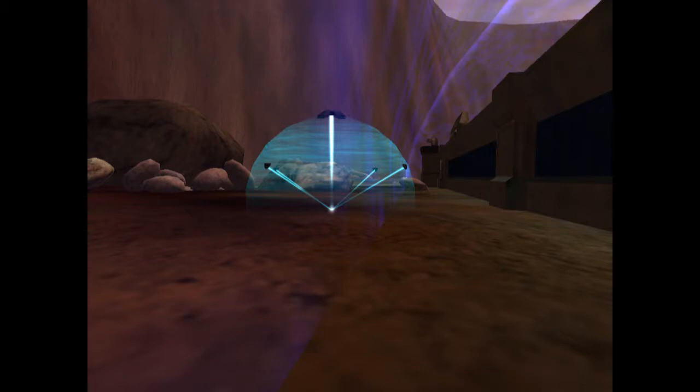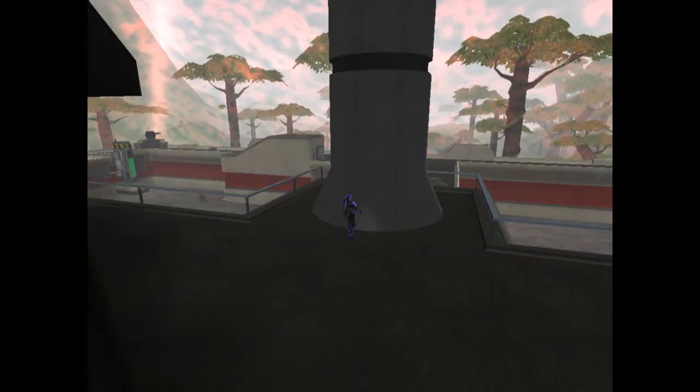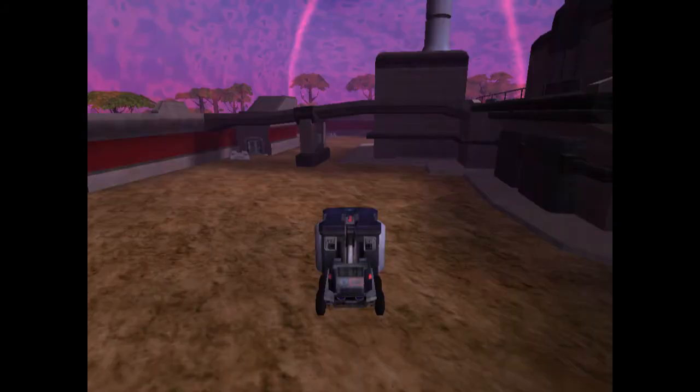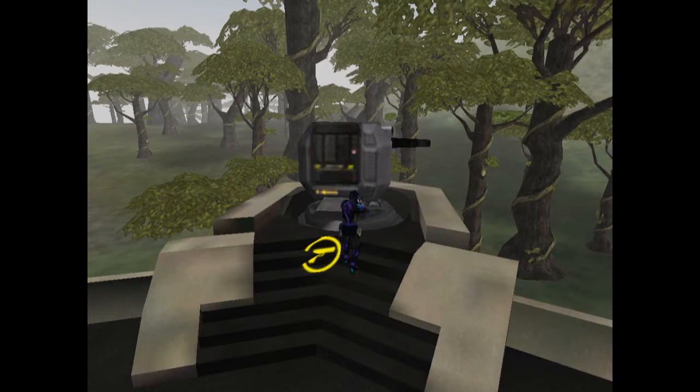Next bug - back once again to the good old router. Back in the days before they fixed this, you could place a pad so it clipped into a capital shield and then teleport through into the capital. We used to go and secure capitals and drain them for fun.